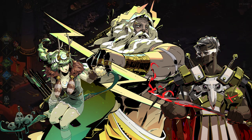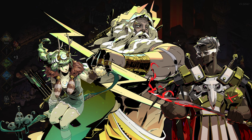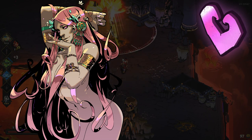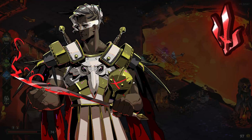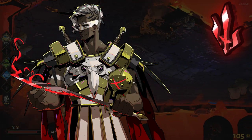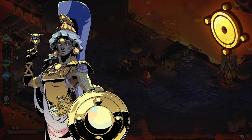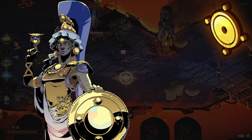There are 10 gods who will give you boons if you defeat all enemies in the room. Aphrodite will give you boons that inflict Weak and Charm on enemies as well as improve some survivability. Ares will give you boons that inflict Doom, create blade rifts and increase the damage of your attacks. Artemis will give you boons that grant critical hits and improve cast abilities. Athena gives you boons that allow abilities to deflect projectiles and improve various defensive options.